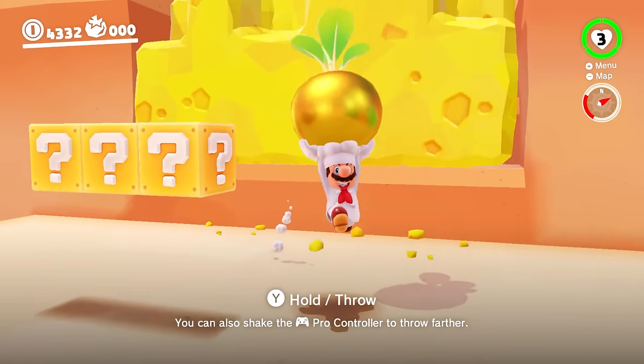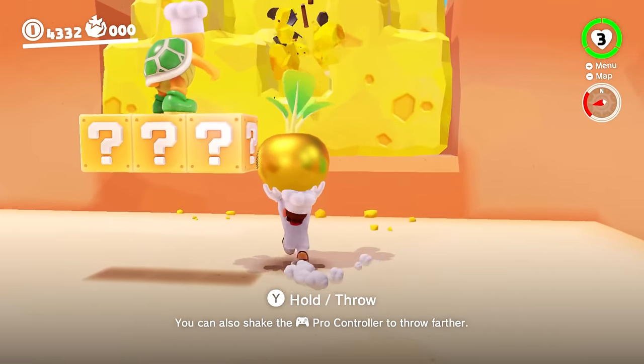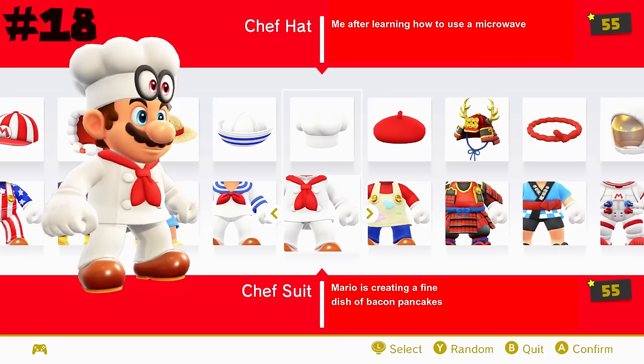The chef suit looks great on Mario and is the perfect thing to wear in the Luncheon Kingdom. I'm a pretty big fan of its color scheme, and it's also got a decent reference being based off Mario's appearance in Yoshi's Cookie. All this combined places it at 18.